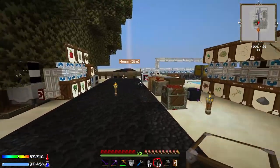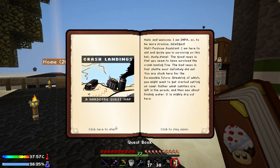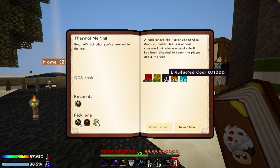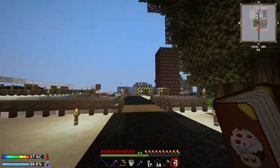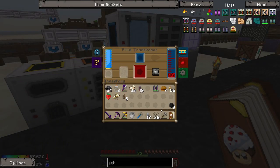Now, as I said last episode, I was going to try and get all of the stuff needed to complete the liquids quest. If we look under Technological Revolution at Thermal Melting, we need some Liquifacted Coal, some Blazing Pyrotheum, and some Jellied Cryotheum. The Liquifacted Coal we did start with — I've got eight more coal here. What we're going to start to do is throw that into the Magma Crucible.